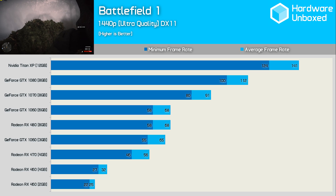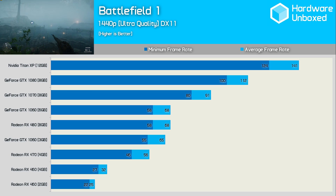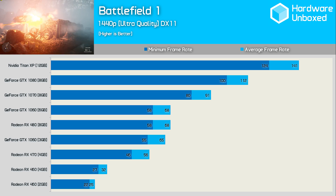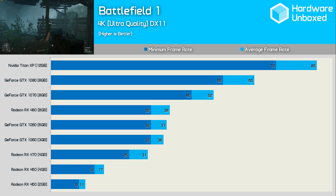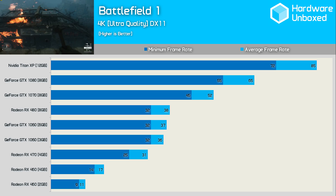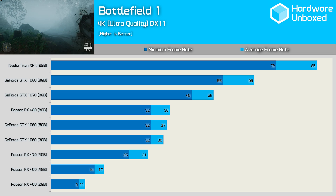Even at 1440p, the RX 480 and GTX 1060 still provided a nice gaming experience. The RX 470 wasn't bad either with an average of 56 FPS. As you might expect, 1440p is just a bit too much for the RX 460, even armed with a 4GB frame buffer. The GTX 1070 is really the slowest GPU you want to be gaming with at 4K using these quality settings. Obviously if you can afford the GTX 1080, it's a much better option — it never dropped below 55 FPS and managed an impressive 65 FPS average. And while stupidly expensive, the Titan X does look quite amazing here.